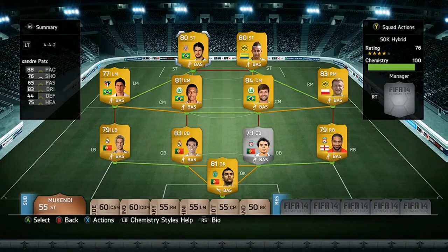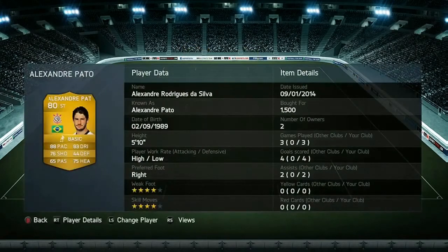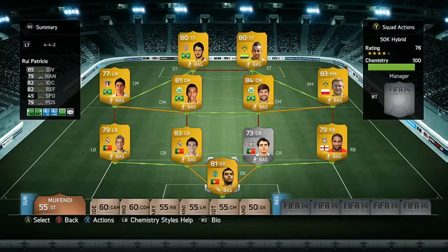For our last striker we're back in the Brazilian league with Alexandre Pato — another very quick and overpowered striker who also bangs in a lot of goals thanks to his ridiculously good stats. If you did enjoy the video please leave a like. If you have 20k spare, get this squad because it is ridiculously overpowered and cheap, and you won't lose many coins through the market crash. Make sure you subscribe for more FIFA 14 videos.